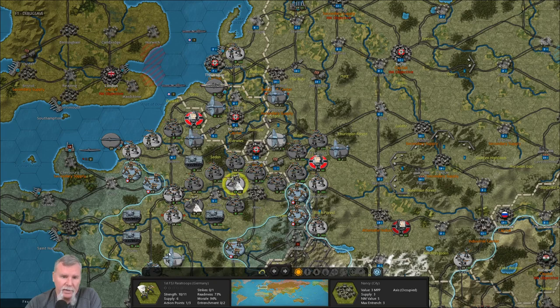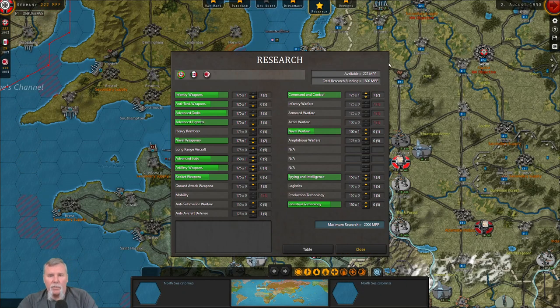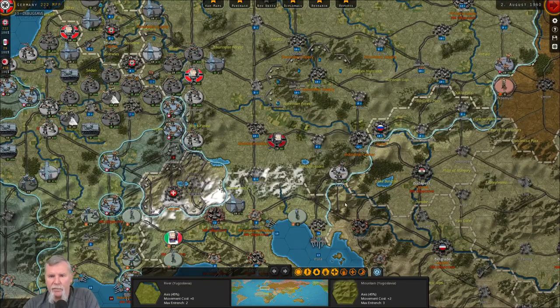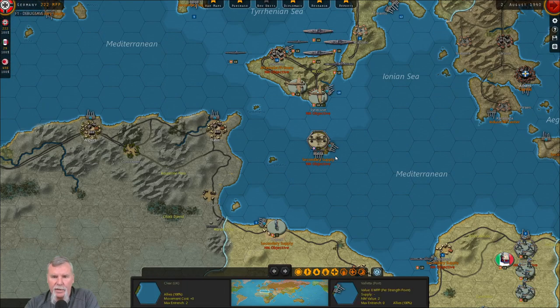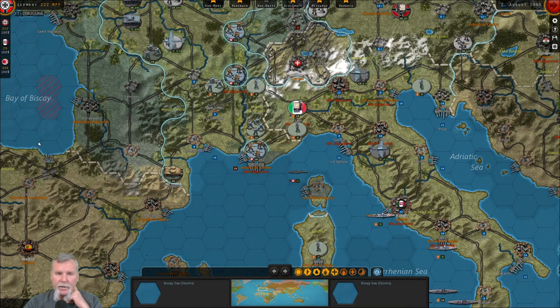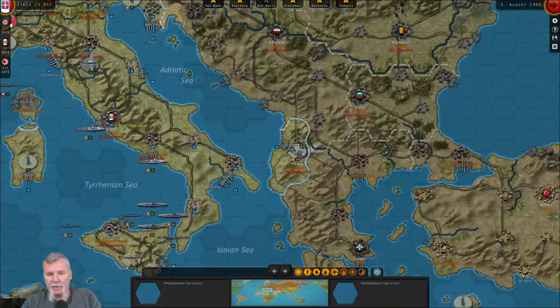The reason for capturing Châlons is we want France to surrender rapidly — the more victory points we get, the quicker they surrender. We're going to move him back up this way. These guys are good for now. How much money do we have left — 222. We're going to do some research. Command and control is maxed. Naval weaponry is going to be maxed. Naval warfare is on. We've kind of done what we need to do in France. We're going to get ready for the assault in the south and also prepare to assault Malta.